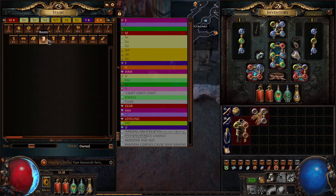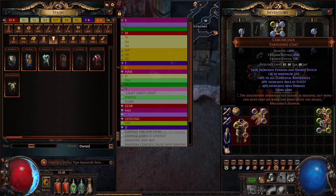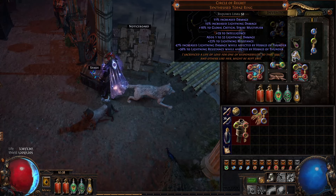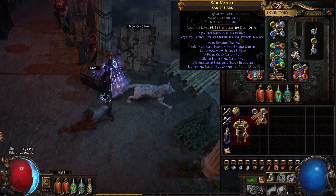I've deleted a lot of my Fusing Orbs, mainly going for this Carcass Jack, because I honestly think if I could six-link this Carcass Jack, it might actually save Frostbomb for me. But that's kind of a pipe dream.